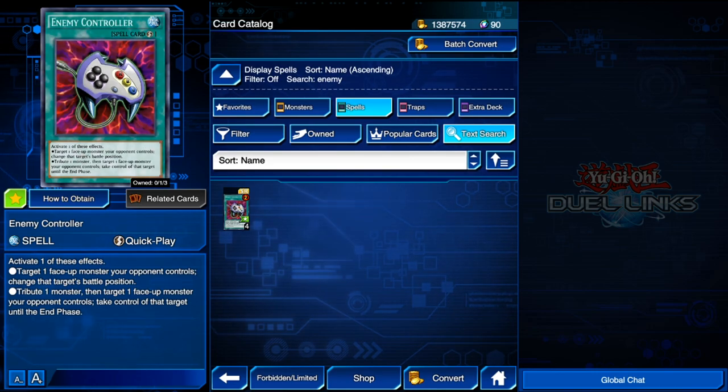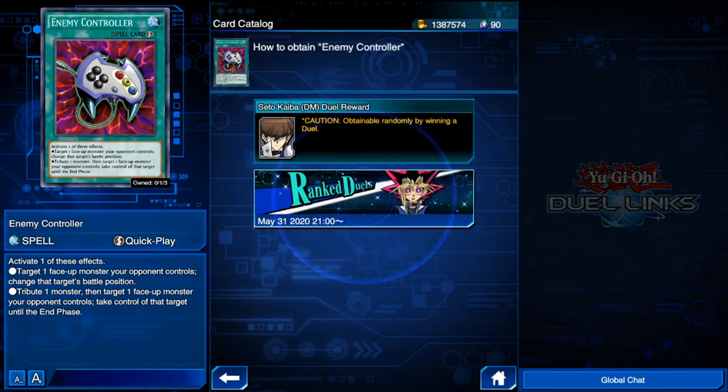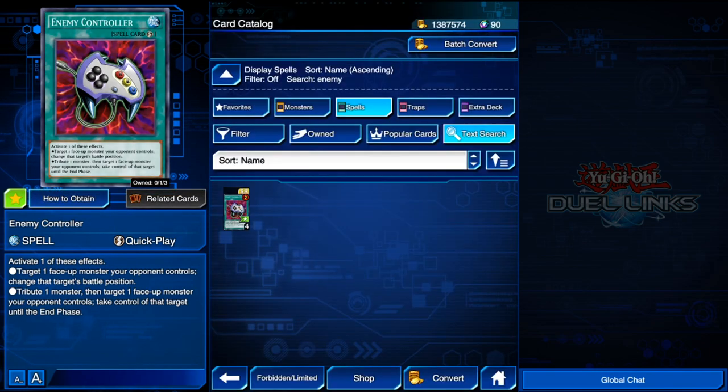Enemy Controller is actually a really good card even right now for free-to-play players especially. You can get a copy just by farming Seto Kaiba as a Duel Reward, or go to the gate, duel him, and you'll be able to get it pretty easily. Enemy Controller is still good because if your opponent attacks, you can target that face-up monster and put it into defense position.